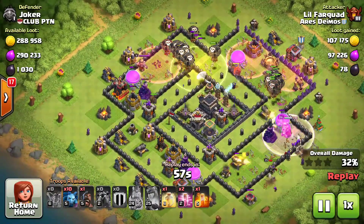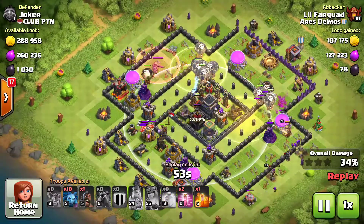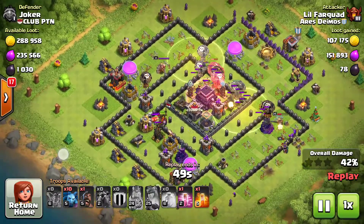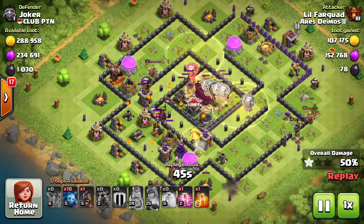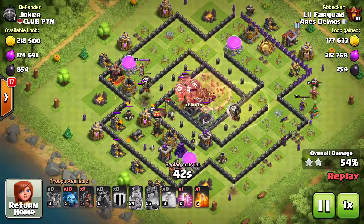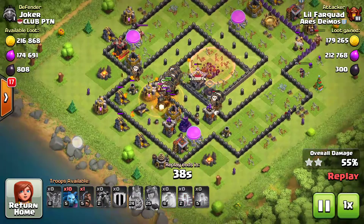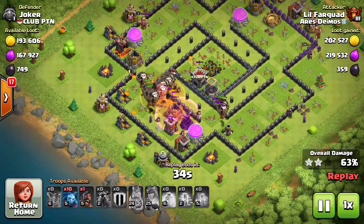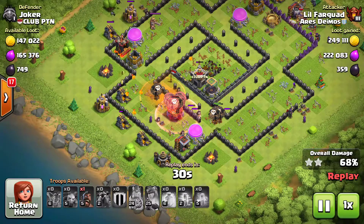A heal here and then a heal in the core, so that group and that group of balloons get healed up. I still have a haste spell which I dropped in the core to get through those defenses faster because of all those X-Bows and teslas. I have one more haste spell and I don't think I even needed it — look how many balloons I've got left. I even had a hound that didn't bust.